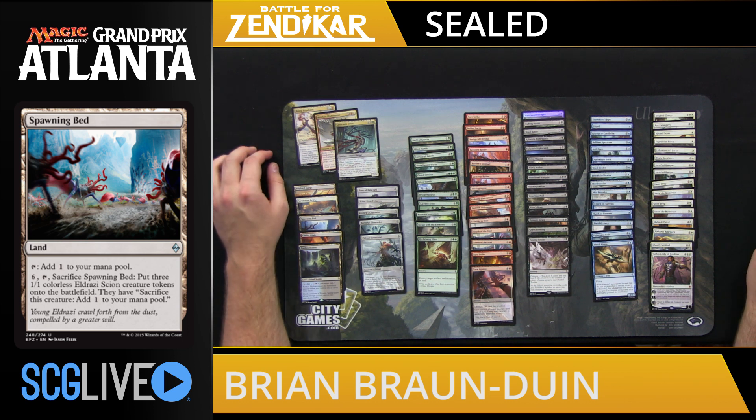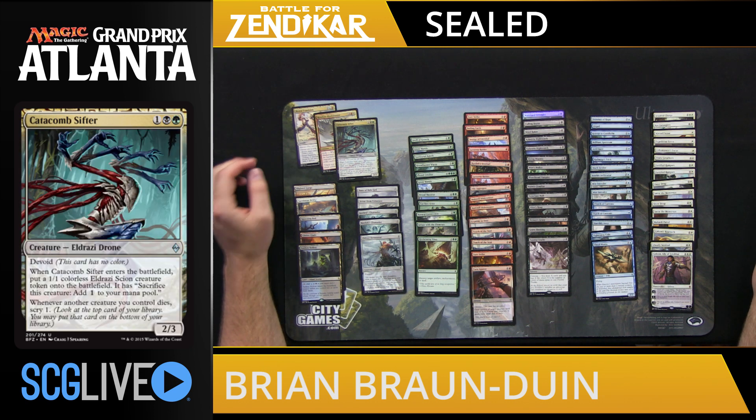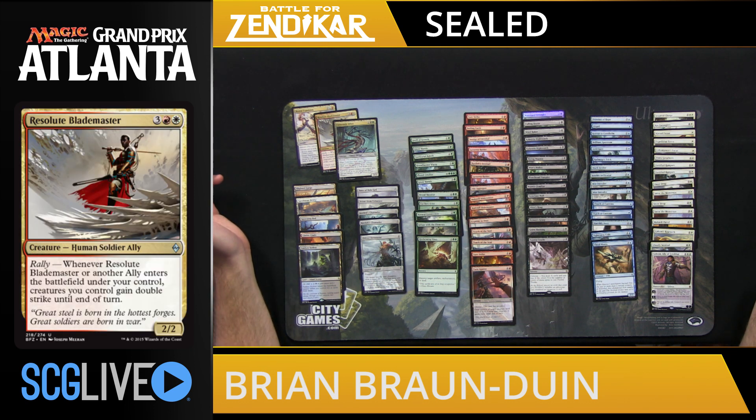If we look at the multicolored spells, we have Brutal Expulsion, which is extremely powerful, and then Catacomb Sifter, which is extremely powerful. The issue is that Sifter is in black-green, which is not usually a very good color combination, whereas Brutal Expulsion is in blue-red, which is usually my favorite color combination. And then Resolute Blademaster is a solid card, but not something that's going to push me into red-white.